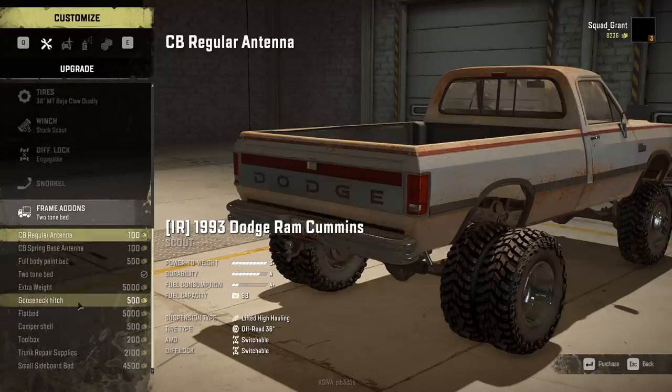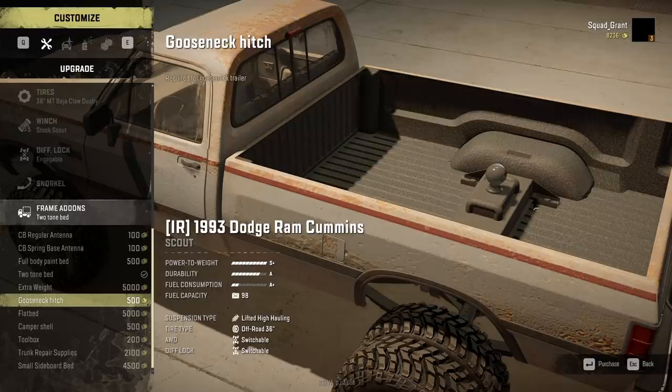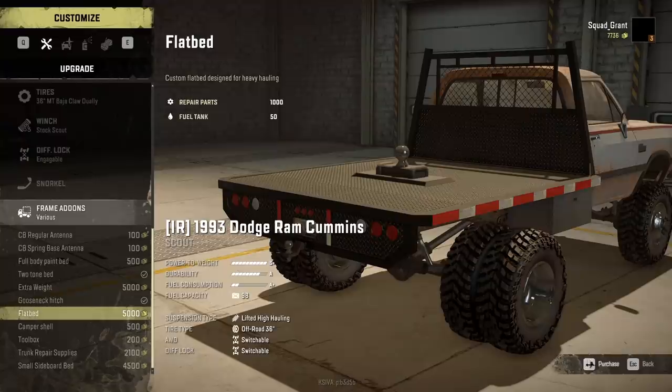We do want a gooseneck hitch. I don't know who made this game or who made this gooseneck hitch, but that is like a swollen regular gooseneck ball - we do not need a five-inch ball for a gooseneck trailer. I've never seen something like that before in my life - that's literally like a five or six inch ball. Usually they're like two and three-eighths or three inch, but in SnowRunner they have to be five or six inch balls. We'll put her in there.